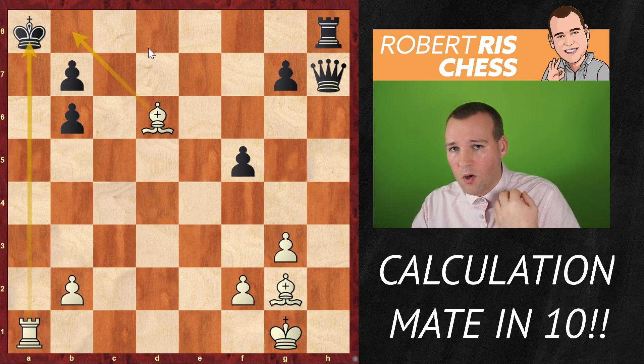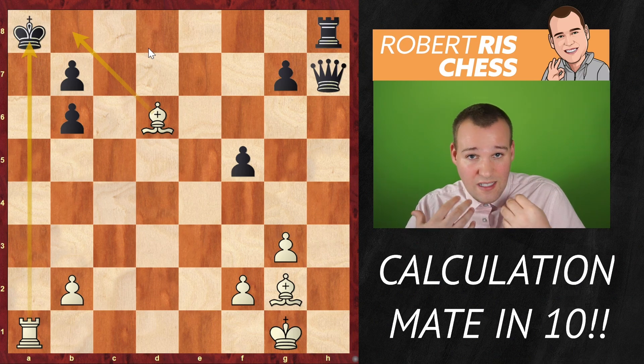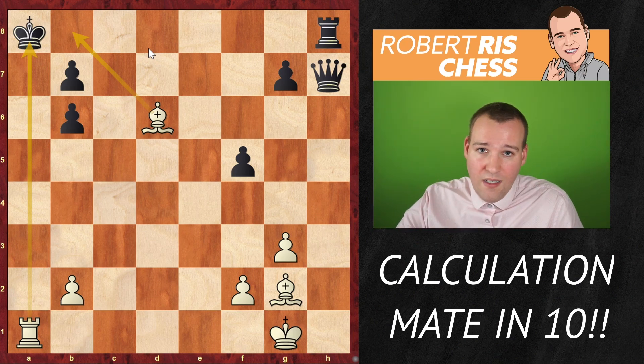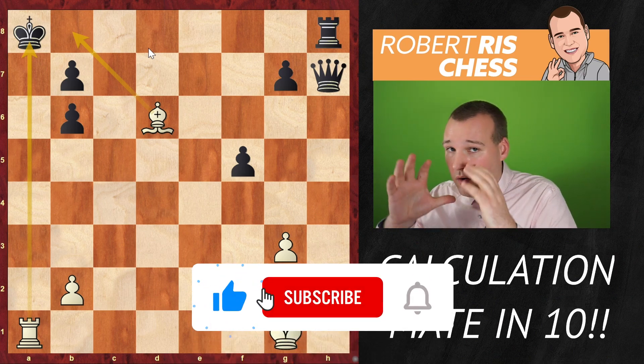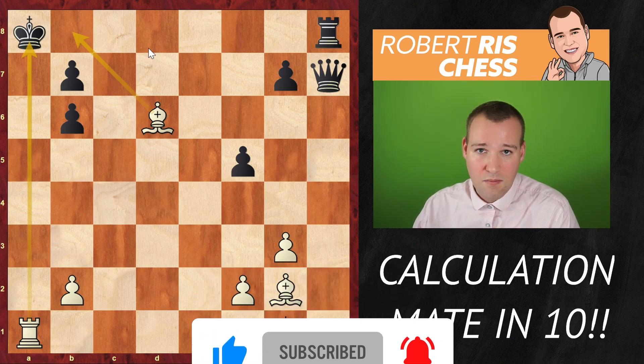They will help you become a better player. So what do we take away from this example? Always look at forcing moves. Look even at strange moves and make sure it is a forcing move, because otherwise the opponent may just be faster, overtake the initiative, and in the worst case you can even be checkmated yourself. But if you're first and look for these checks, you will be successful in chess. Thanks for watching.